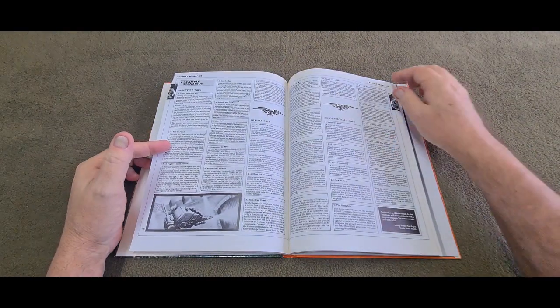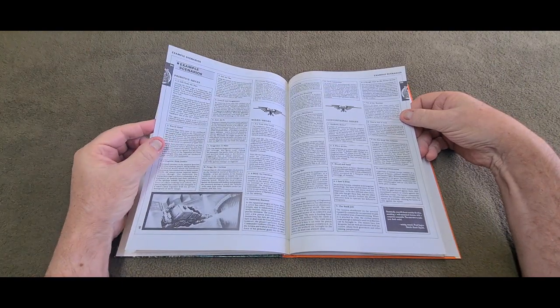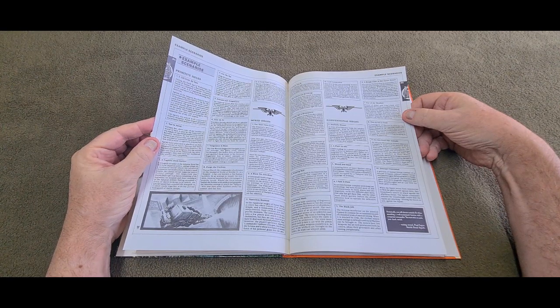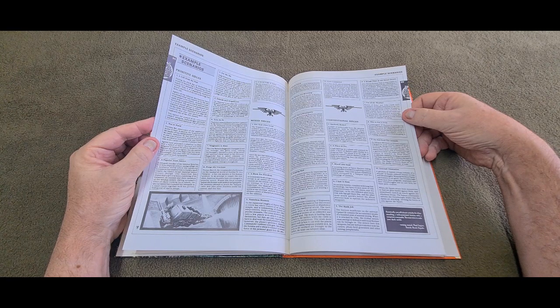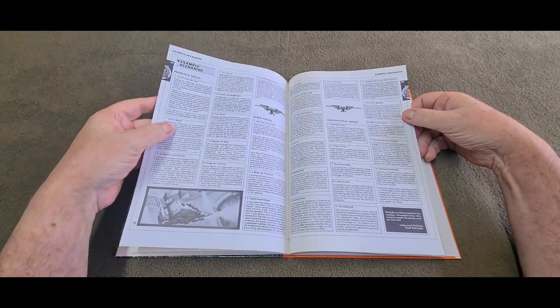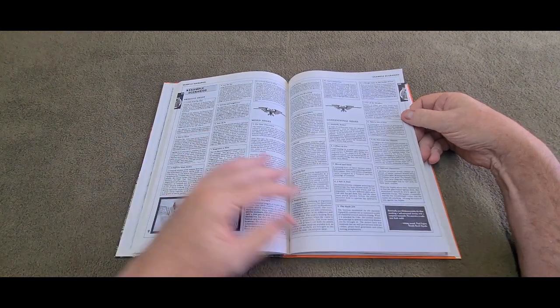I'm not going to go into all of this, but they give you examples. So you've got primitive sieges - for instance, a world called Marzan that was a flourishing colony based on the Standard Template Construct system during the Dark Age of Technology, but is now a degenerate medieval world where much of the old technology has been lost. You've got primitive sieges, mixed sieges, and conventional sieges.